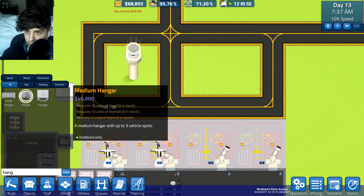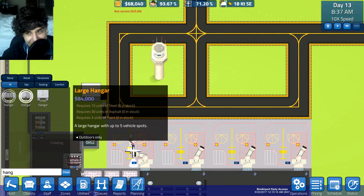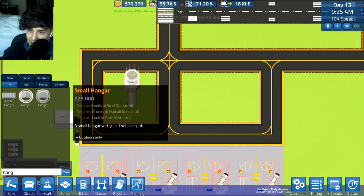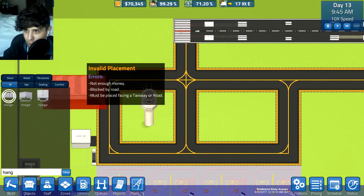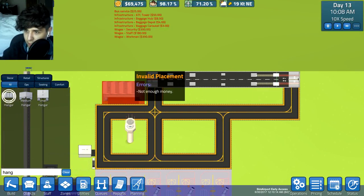The medium hangar has three vehicle spots and the large has five. So 46 times 2... is that 92? Yeah, I'll go with 92 - buzz that in. You guys can tell me if I'm wrong. I'm gonna go with the large hangar once we get enough money because that's gonna be the best value for how much we put in.